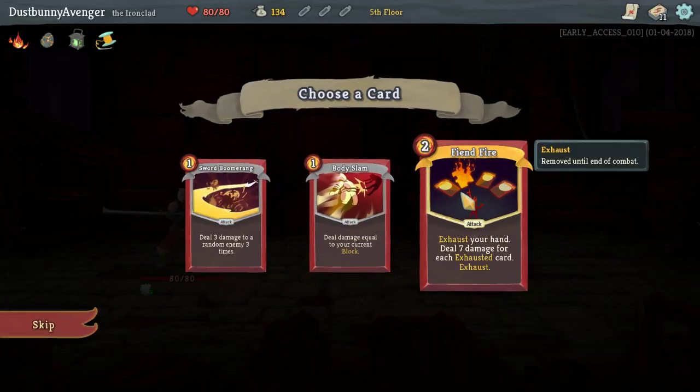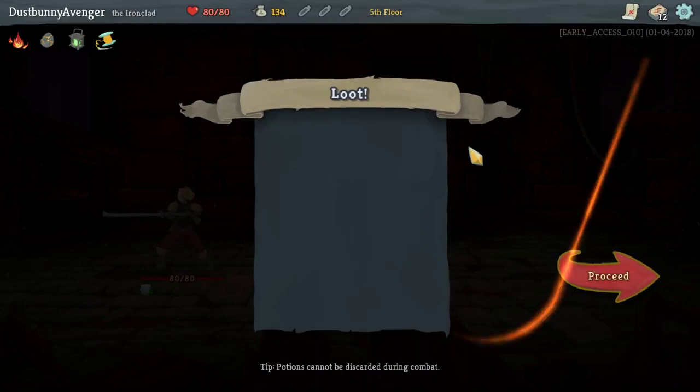Fiend Fire: exhaust your hand, deal seven damage each — this is the one we just saw. I actually really, really like the idea of this. If we get a bunch of cards in hand, this could potentially do a lot of damage. This could be a great finisher.